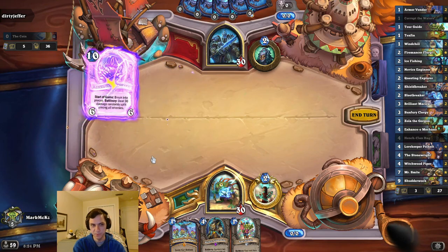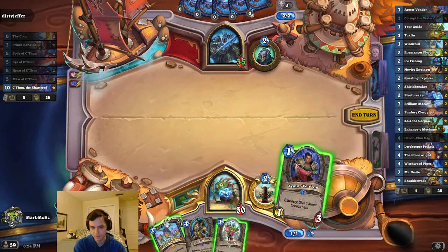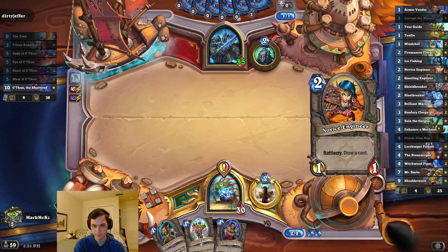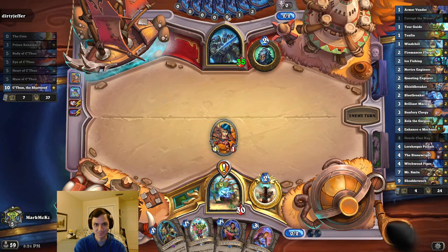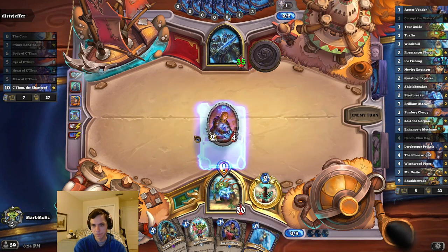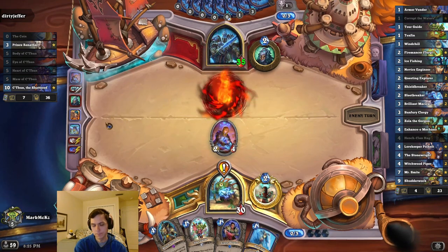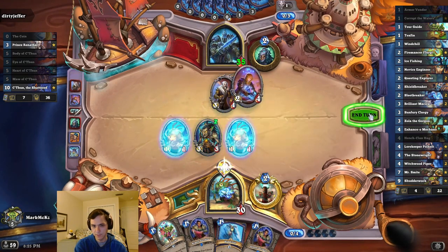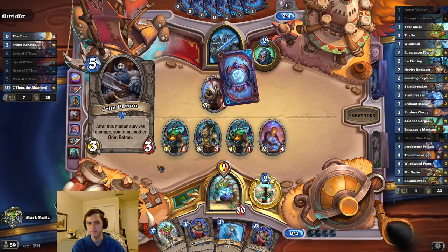A Death Knight with C'Thun — sure. Wrathal. Not the most exciting starting hand. I'm just going to play it. Two, three, four — easy. The value. Insane value. We'll finish the quest pretty quickly here, at least.